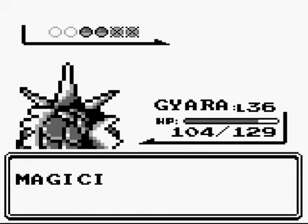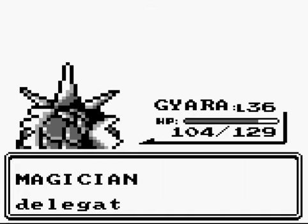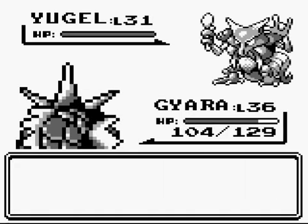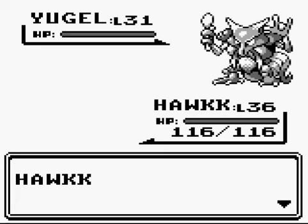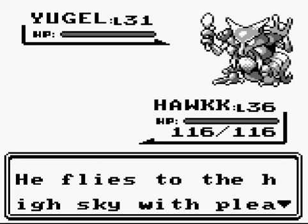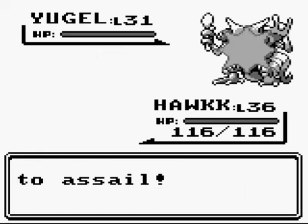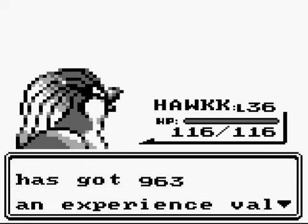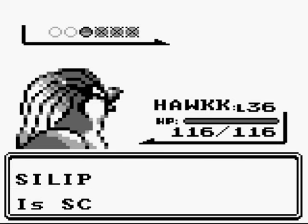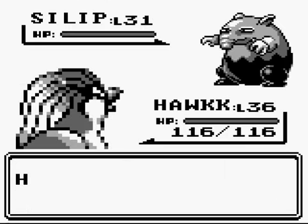Gyarados has got 676 experience. The Magician sends out another Pokémon. We'll send out Hawk so we can see him in action in his new form. We'll use Fly — Hawk flies to the high sky. Hawks fly to sail! Oh my god, this is so cool. Hawk has got 963 experience. Another Pokémon out — we'll throw out Spark. Change it up a bit.